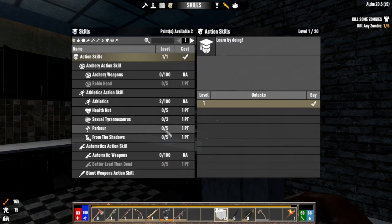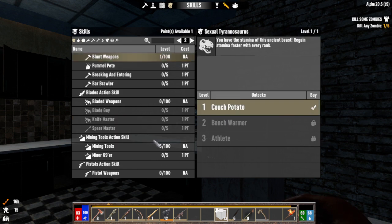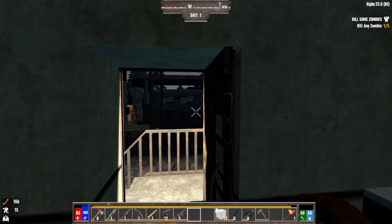Let's look at the skill points — I might have leveled up a little bit. I can put one in Sexy T-Rex now, and I can do a Pumble Pete. Not that it really matters, this is a first look, but still. We've got 16 hours to go.